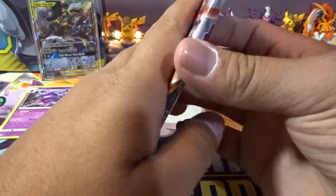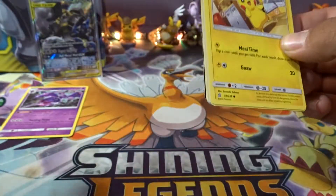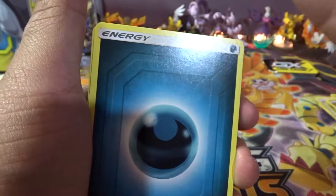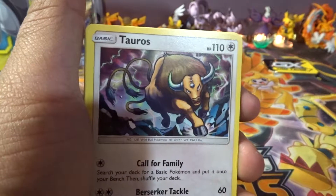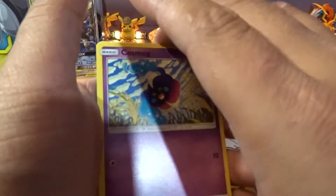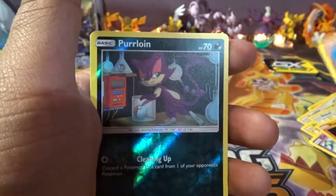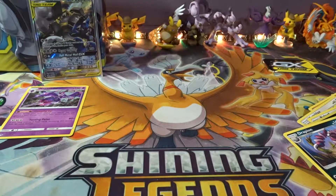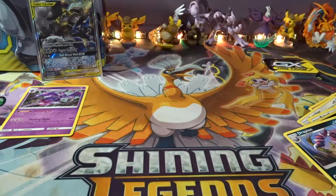Down to the final pack, guys. If you enjoyed this opening, go ahead and leave a like, subscribe — come join the channel, guys. I am doing daily Pokemon videos, come join the family and have some fun. We got Dark Energy, Gabite, Tauros, Munchlax, Pikachu, Bidoof, Cosmic Magmar, Cottonee, Purrloin, and Drapion as a regular rare. It's terrible, but it is what it is — can't always win. Anyways guys, hope you enjoyed the video. Leave a like, subscribe, and I'll see you guys on the next one. Peace out.